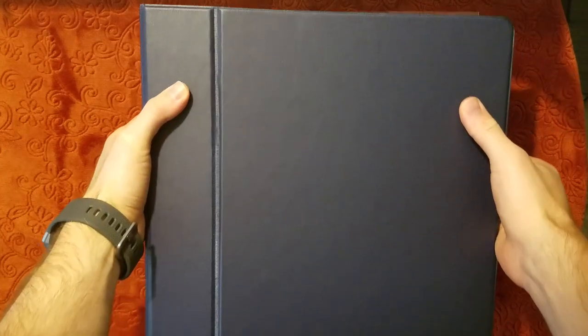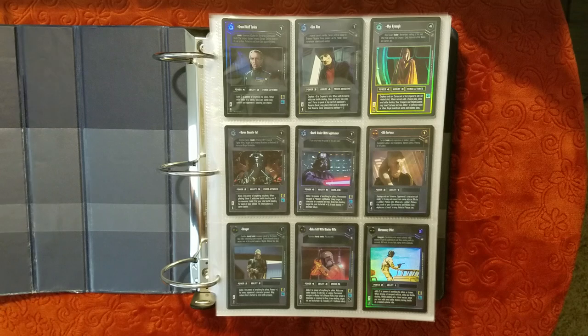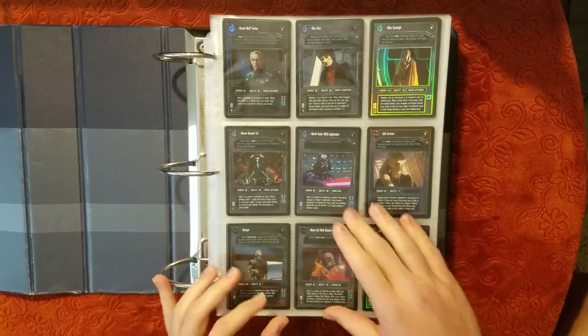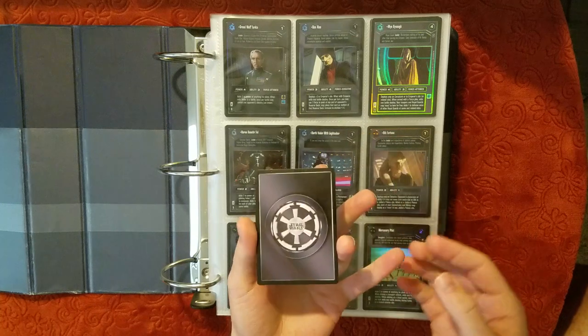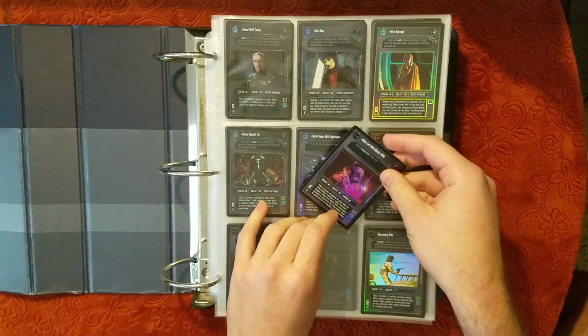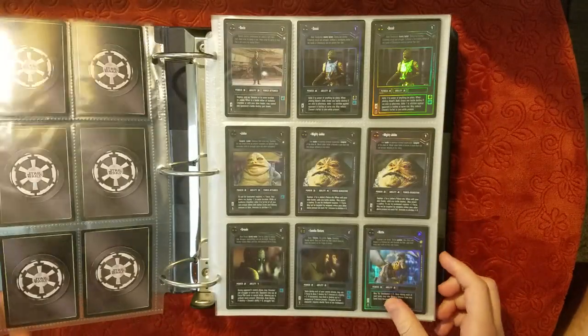And this is the characters binder. Starting out — Boba Fett. Foil. These are all foil, as it looks like. He's in pretty good shape, maybe a bit uneven. Not bent — warped, maybe. Foils can get in strange shapes.